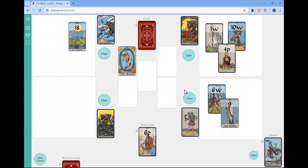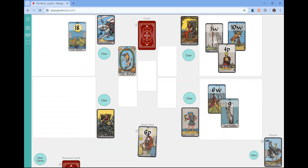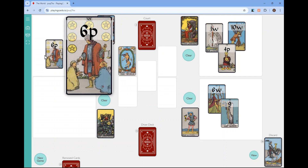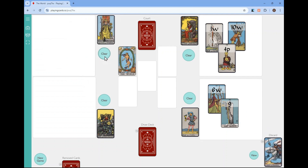Now it's closer to the end of the game and I want to show how swords works. I've got 18 right now on the swords pile and I just drew a six. What I can do is cut this six in half — that makes it three. Three plus eighteen is twenty-one, so I can clear that.